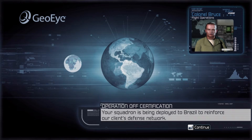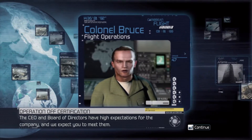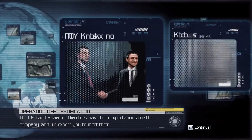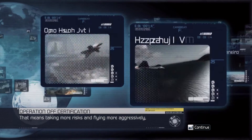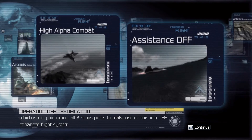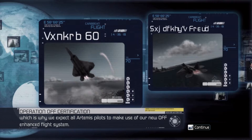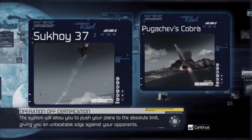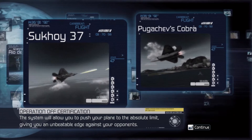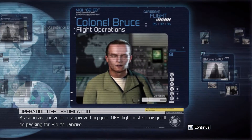Your squadron is being deployed to Brazil to reinforce our client's defense network. The CEO and board of directors have high expectations — that means taking more risks and flying more aggressively. We expect all Artemis pilots to make use of our new OFC enhanced flight system. The system will allow you to push your plane to the absolute limit, giving you an unbeatable edge against your opponents. Once you've been approved by your flight instructor, you'll be packing for Rio de Janeiro.